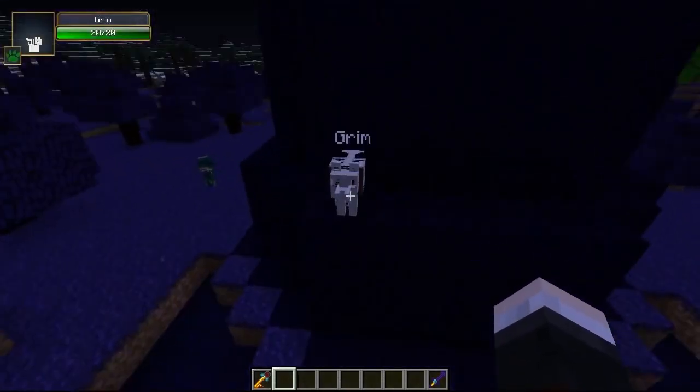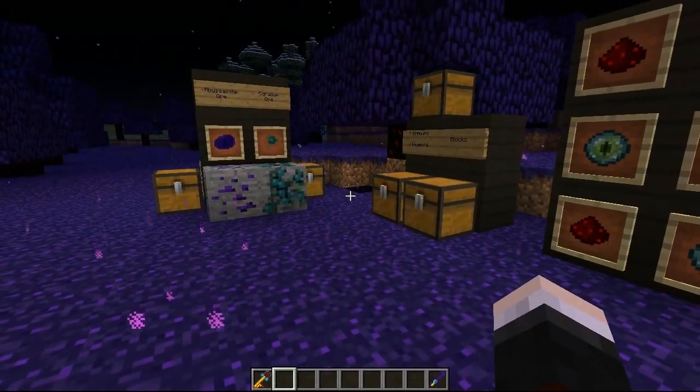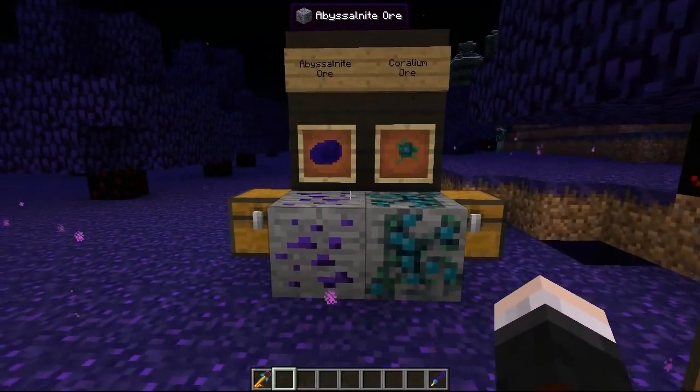There's also another generated structure over there with obsidian in the floor, dark stone around it, and a little bit of lava as well. Some cool stuff. Now let's get back to the mod showcase and go over some of the new items.